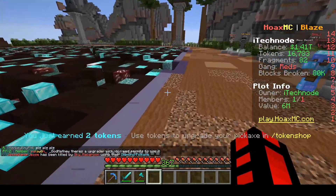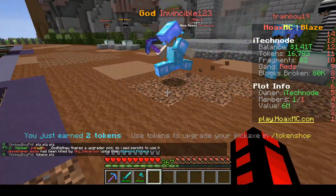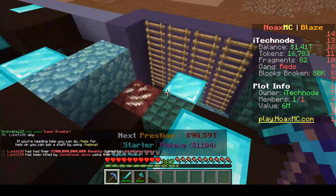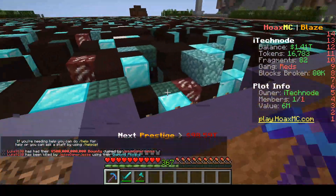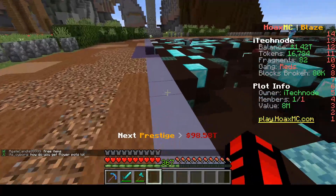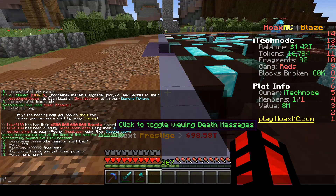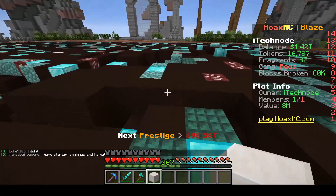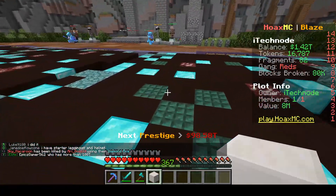You want to do the same for every block in your mine and find out the most valuable. We're going to use quartz as this is our most valuable block, so go grab just one of these blocks — that's all you need to make the shop. Quartz sells for 2 billion per one quartz, so now we grab our one quartz block and go to our plot.